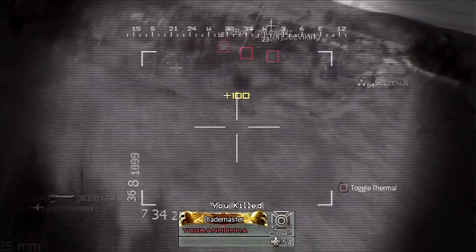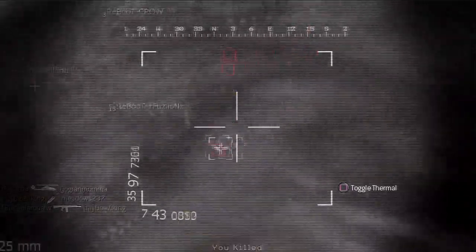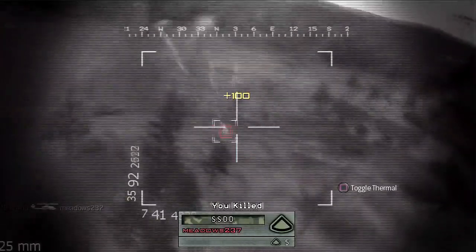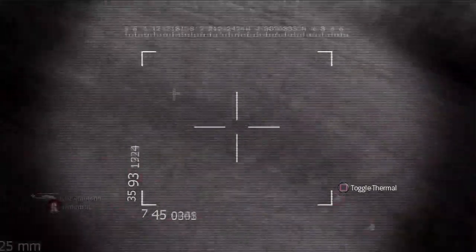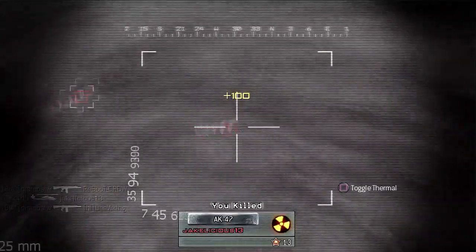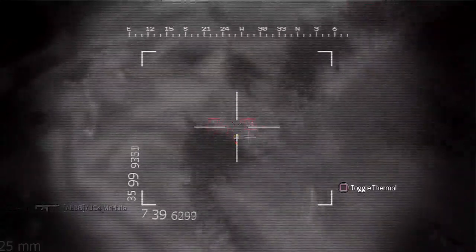I know that I have a lot of viewers who requested this video, so I'm trying to cater to each and every one person. Tell me — to my audience that gets nukes every other game — when was the first time, what map and what setup did you use to get your first tactical nuke? For me, it was oddly enough the Estate, and I was using Scavenger Pro, Stopping Power Pro, and Steady Aim Pro with an M4 with holographic sight.